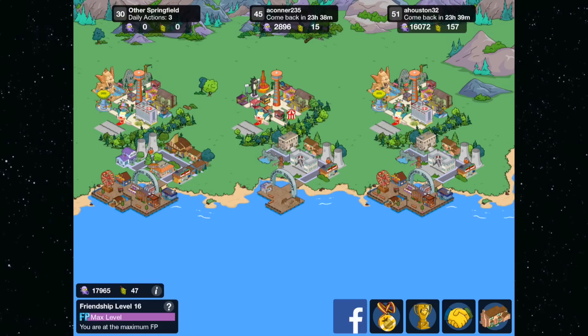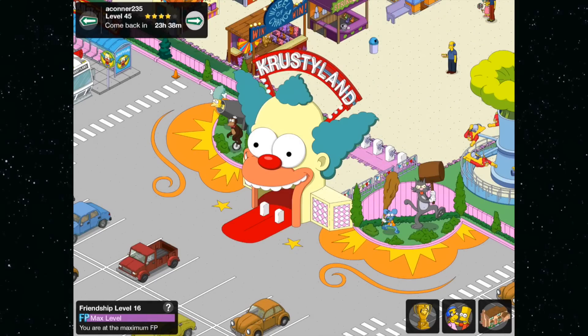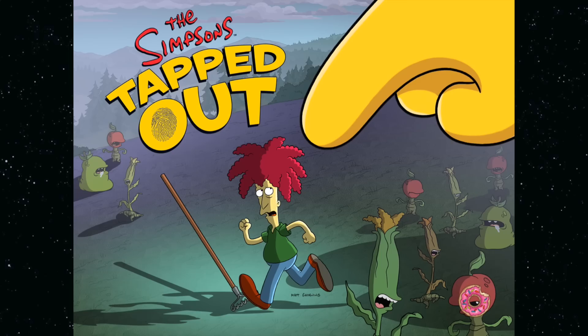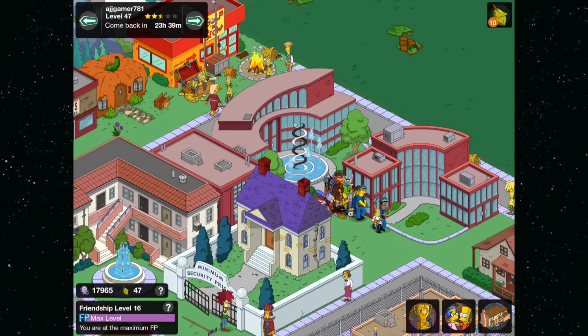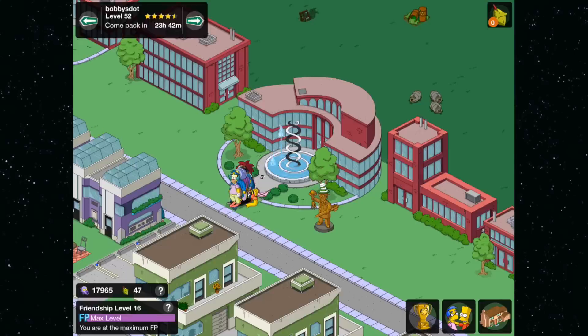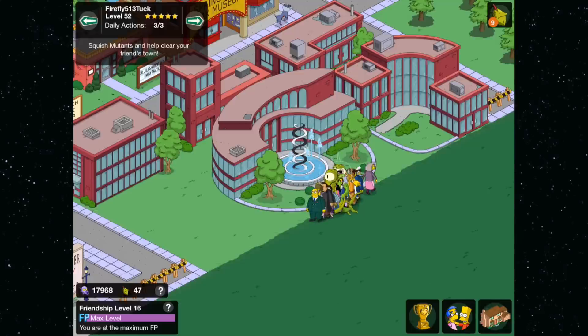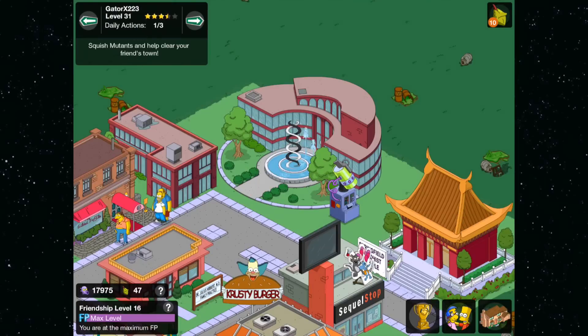Instead of starting where I left off last time, we're going to have to start right back on our very first friend and hit next. We're going to keep on doing this until we've leveled up, so I'm just going to speed it up here to show you guys how fast it really does work.